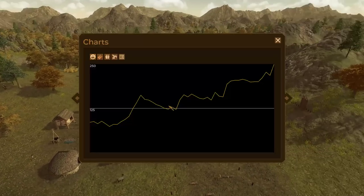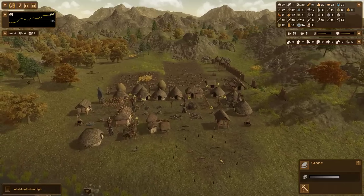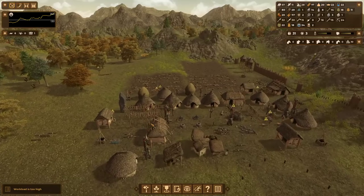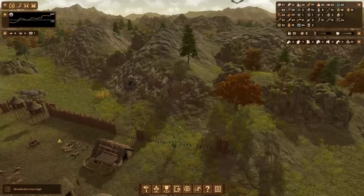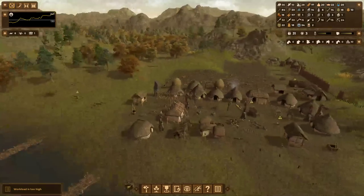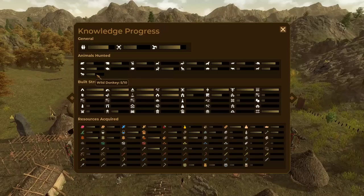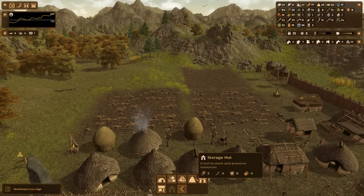Workload is going to be really high as I'm carrying the megaliths over to my stone circle, but that will be a temporary high workload. The workload is also high because I have incomplete palisades. I do have a lot of logs though, so I just need to start building them. My haystacks are full — time to make another haystack.